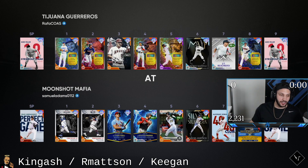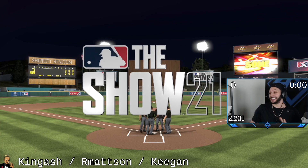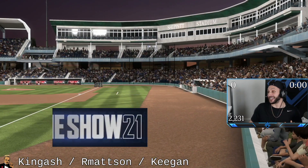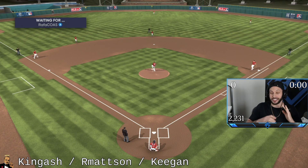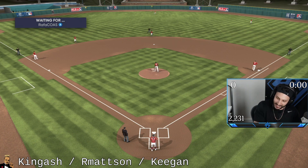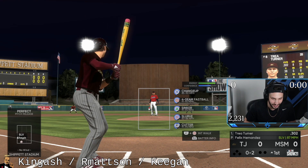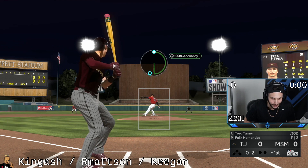Parallel 5 Bob Feller? I'm facing an absolute psychopath, that's all I know. I don't need to see his record — show me that he has Parallel 5 Bob Feller and I know he's a psycho. All right Felix — you just shut me out. It's now time for you to shut out my opponent. I need a mercy after that last game.